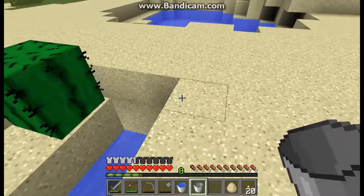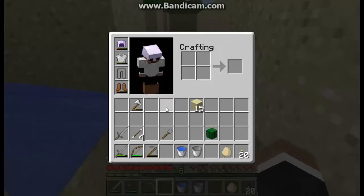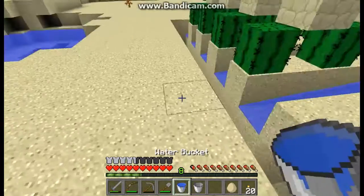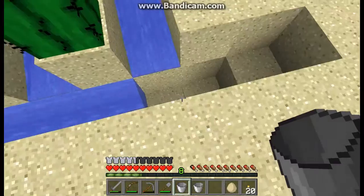So now, as you can see, this water all flows down to here. And what I'm going to do is I'm going to dig this down one more block. And there goes my shovel, but I have another. Let's dig that so I can get out. And this last block of water gets placed right there, and that flows all the way to here.